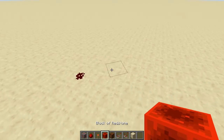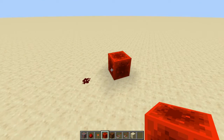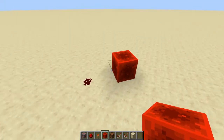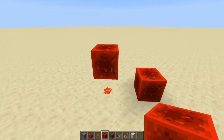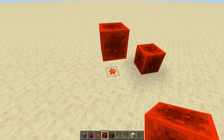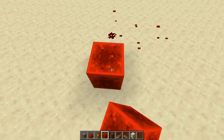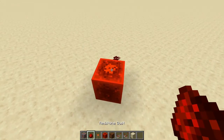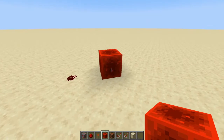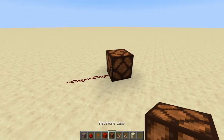Next is a block of redstone — nine redstone dust crafted together. It's a power source just like the torch; it powers all the blocks around it, the block directly above it, and the block directly below it. Redstone dust next to it, underneath it — all lit. This is super useful because a redstone block can also be moved by pistons and sticky pistons.